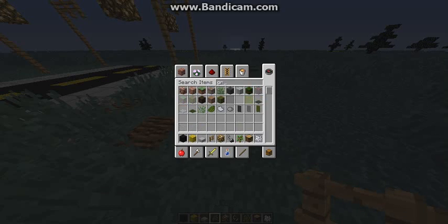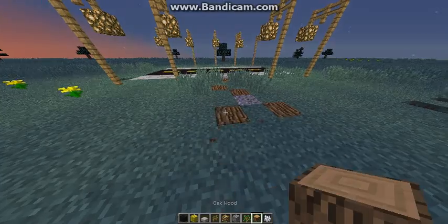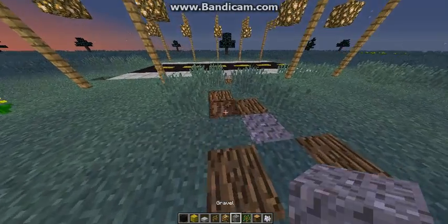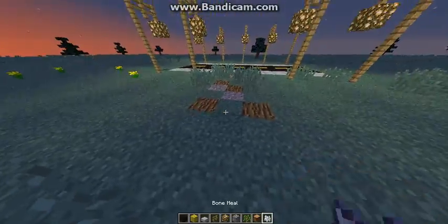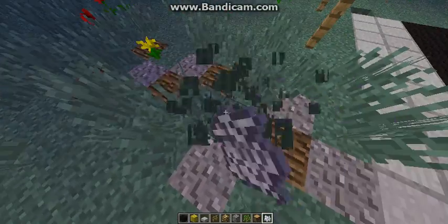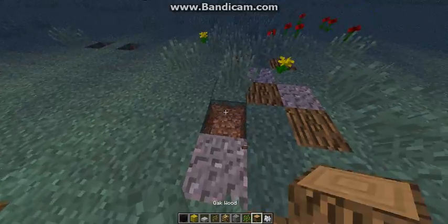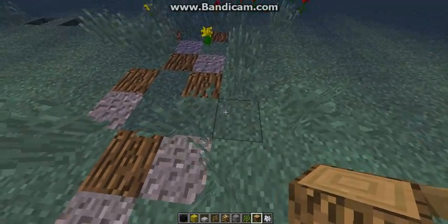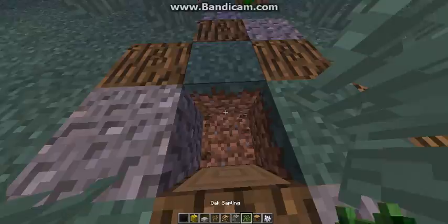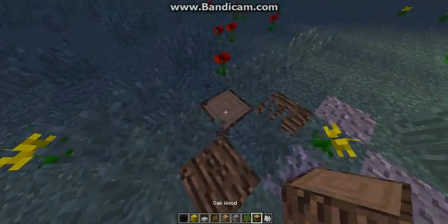Oh, I got rid of the gravel. Put it in here. Looking nice. This path is going to look quite nice, I think. I'll do a block here and another one here. That seems all nice.